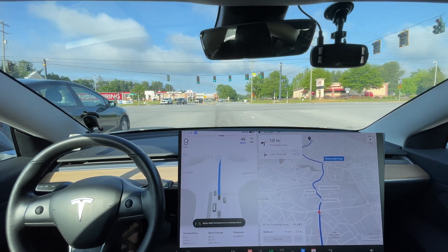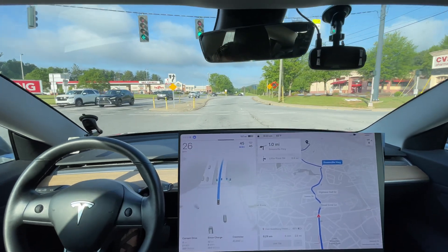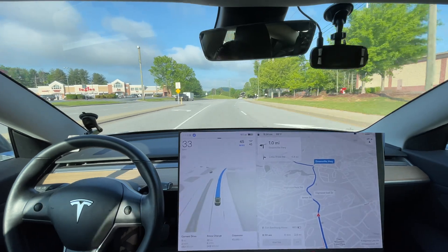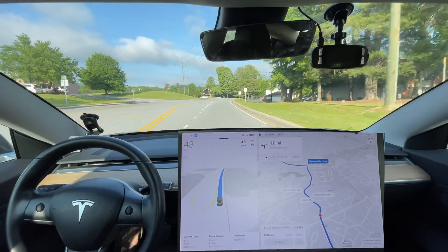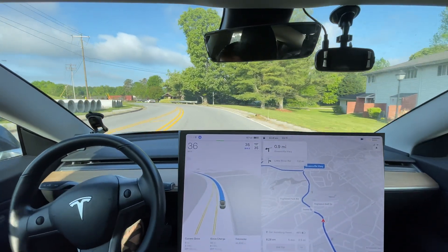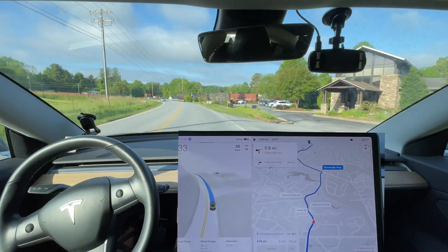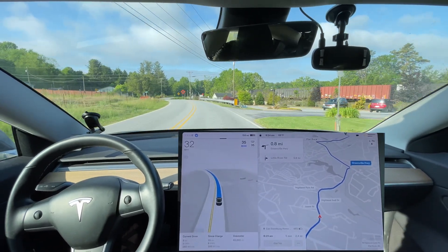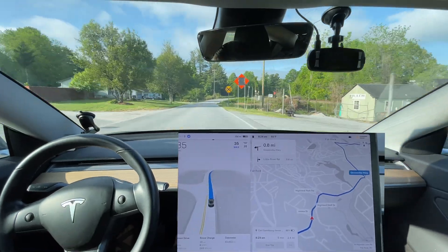Let's see how it handles this situation — we've got a car to my right that most likely wants to get in my lane. It's improved: it stopped trying to go in that turn lane to the left on the previous version. It also handled the speed profile better — normally it would accelerate too quickly and then slow down too rapidly. So that was an improvement.